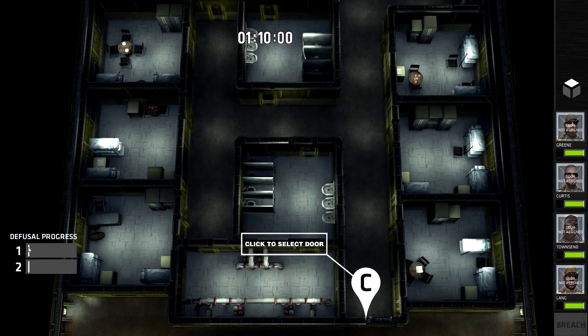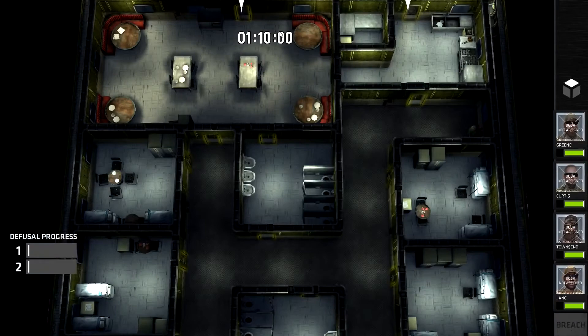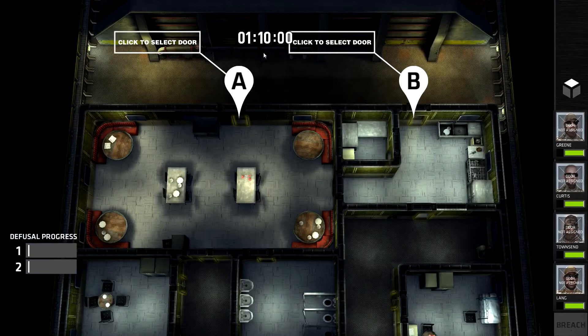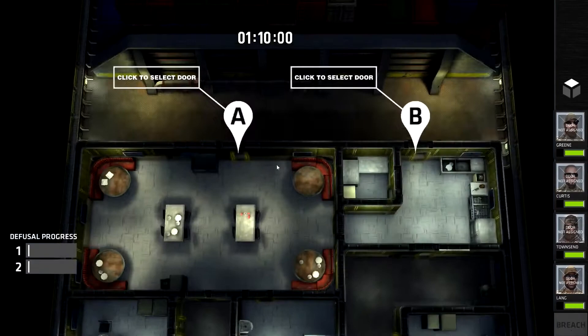As soon as we start this level, we realise we have two bombs. So not only are we on a bigger level, but we also have two bombs to contend with. We have one minute and ten seconds — that's about fourteen rounds before the bomb goes off. We need about three rounds for each bomb. There are three entrances: A, B, and C.